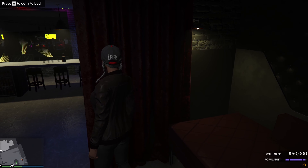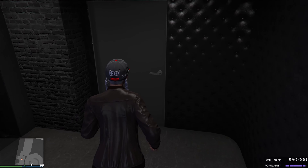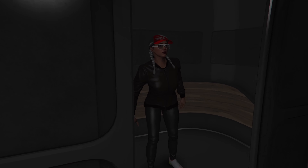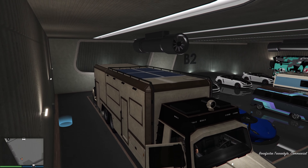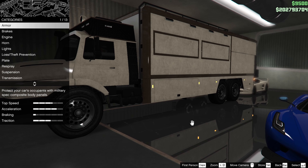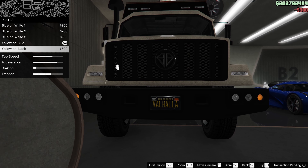You should spawn back into your nightclub, and the next thing you want to do is to make your way to your terabyte. Once you are at your terabyte, just enter the vehicle, press E to access the modification menu, and proceed to change or buy something cheap. I always recommend license plate colors because they are the cheapest, and right after you have done that, just exit the vehicle.